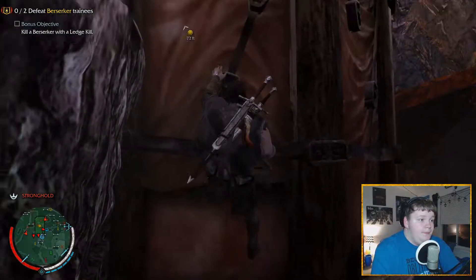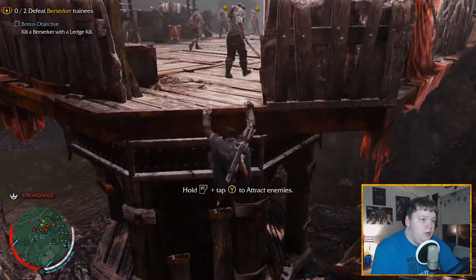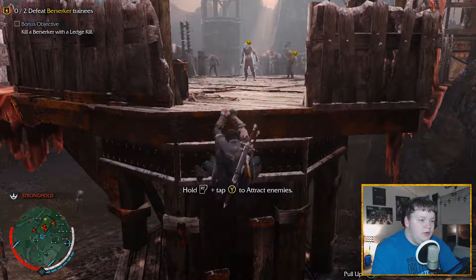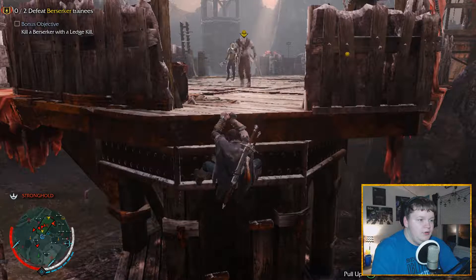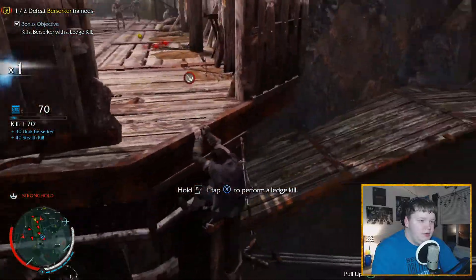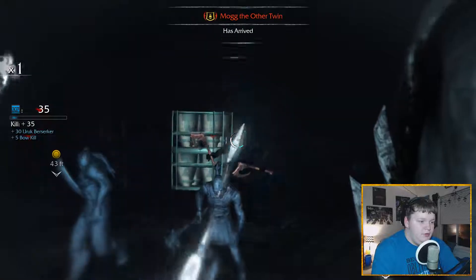I'm going to learn to ride a caragor - worked out for me okay, so if you want to try, go for it. Found the berserkers. Can we attract one, please? Give me this guy. Come over here - not you, this guy. Look at that, that's a ledge kill! Now I just have to kill another one. Let's shoot him with an arrow in the head. Bam.